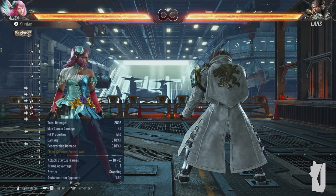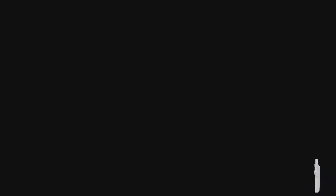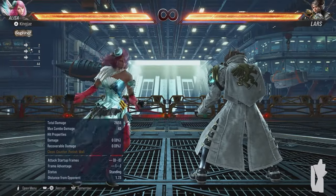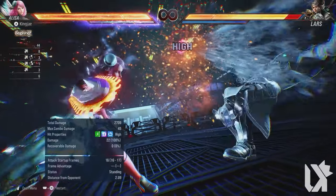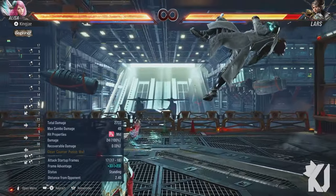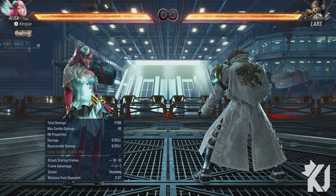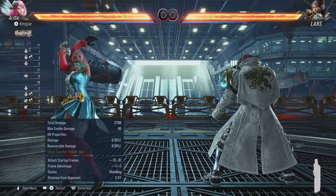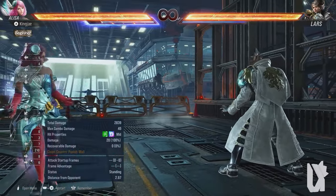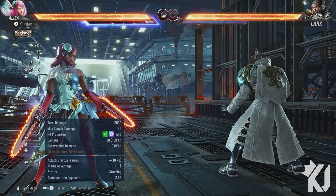Now for the heat engages: three two is a 13-frame punish. You can use one plus two — she throws her head at you. She has four two one, up four two, and down back one plus two. Down two is also a heat engager. As you can see, she has dual boost and her chainsaws go red — she's ready to do some serious damage.